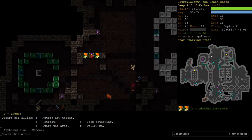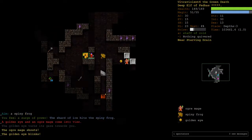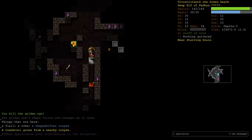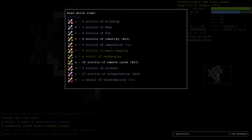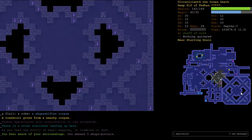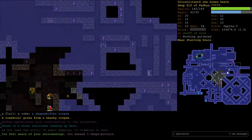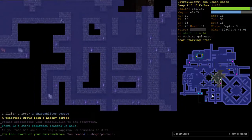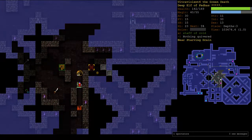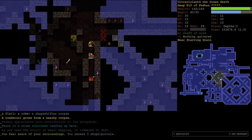I'll tell him to wait here. Shapeshifter corpse - can't eat that. We'll magic map and go back up to grab our dudes. That's a vault if I've ever seen one, and that's probably a Hell entrance. That could be the Abyss maybe. I think we want to do that last - I'll exclude the entrance. It's probably full of Caustic Shrikes and stuff like that.